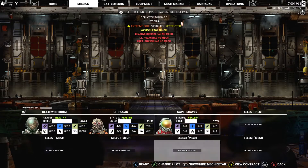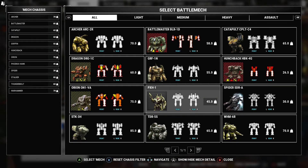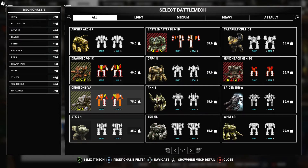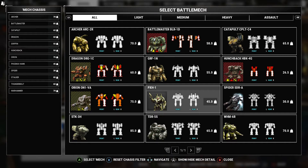We're going to try something a little different this time. Do I play safe and go with a Warhammer, or do I go for a scout missile boat lance? I'm thinking Phoenix Hawk with the Archer, Stalker, and the Catapult - stick them in position and just let them rain missiles while I'm running around with the Phoenix Hawk. That doesn't seem like a bad idea actually.